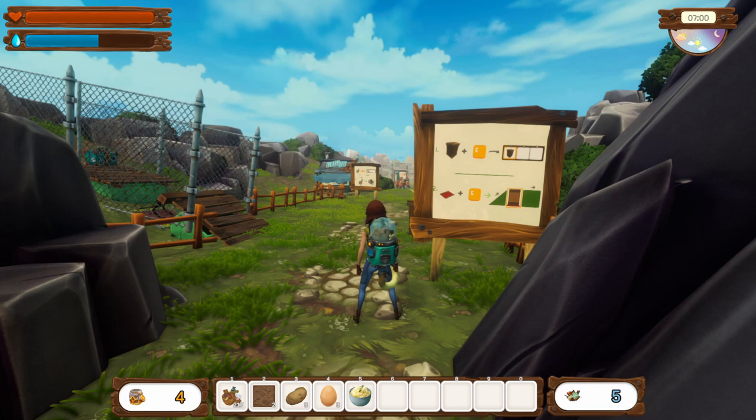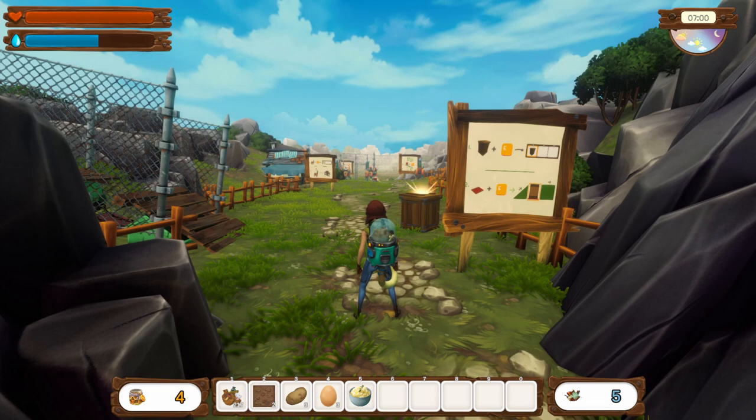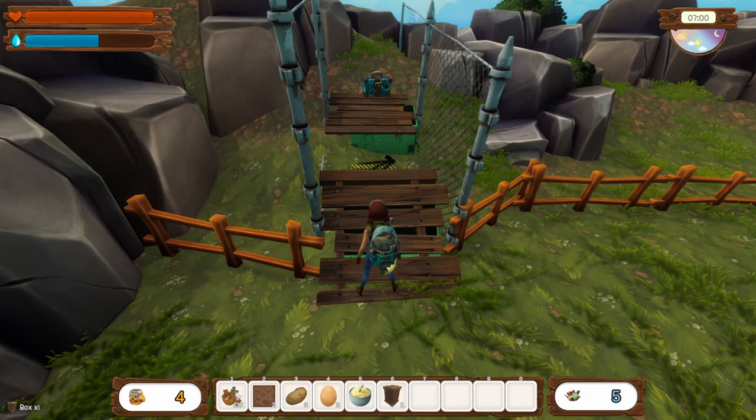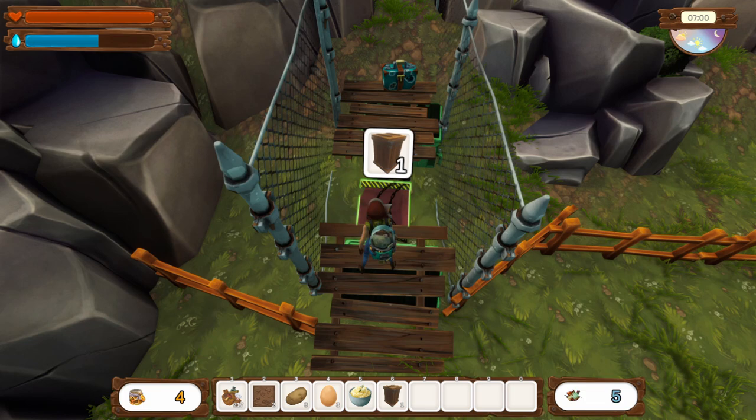Oh, I see — like mechanical llamas! We got some kind of container here. Okay, it's a box and you can use them to help you get elsewhere.